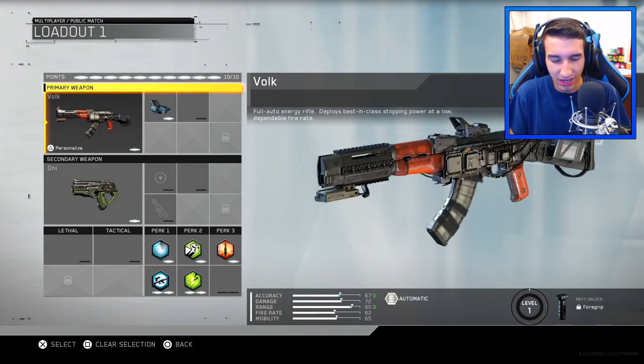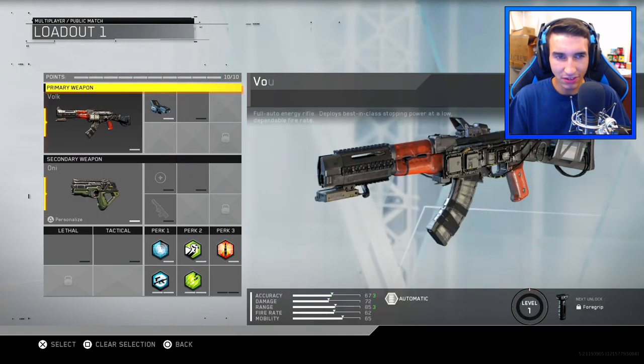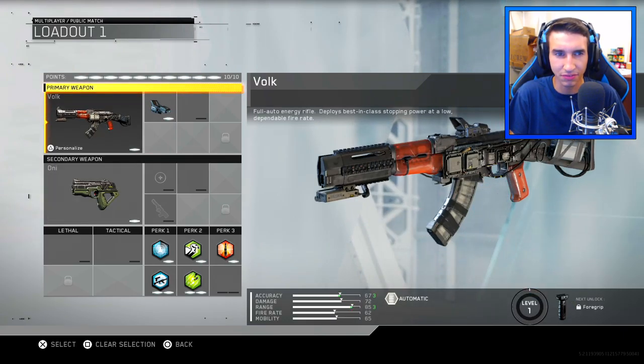Infinite Warfare beta — these issues shouldn't exist. If they put this weapon into the game, I should be able to use it. Apparently, I saw iTanKids' video on this Vulk, and so I wanted to make my own video about this, because I realized that the weapon is glitched for me as well.